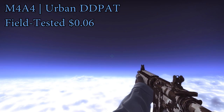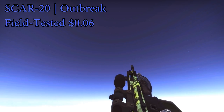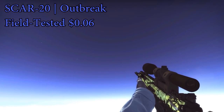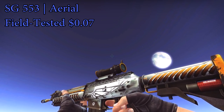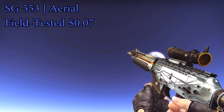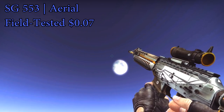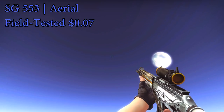The next skin is the SCAR-20 Outbreak, which is one of the newer blue skins — and it's only $0.06. So you can definitely go for that for your SCAR-20 skin. For your SG553 skin, you can go with the Aerial field tested — actually a really sweet looking SG skin, probably one of my favorite SGs in the game. The field tested one only costs $0.07. It's one of the new skins that is pretty nice and also very cheap, so definitely go for that for your SG skin.